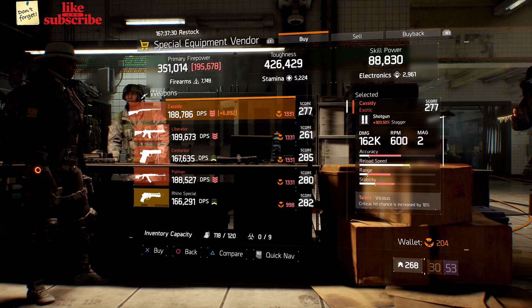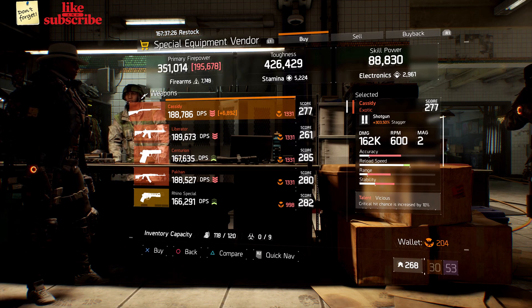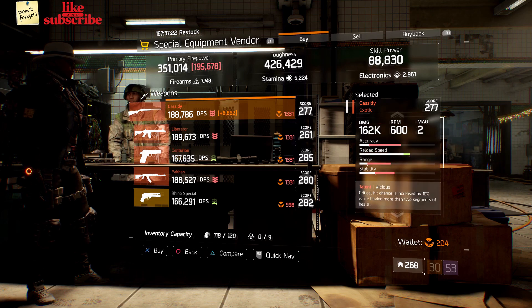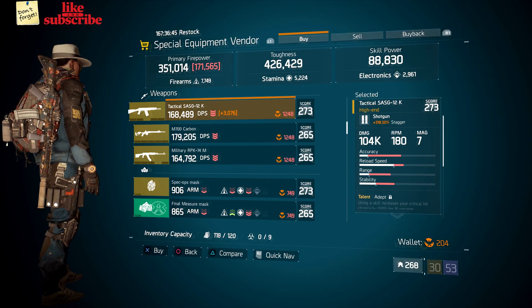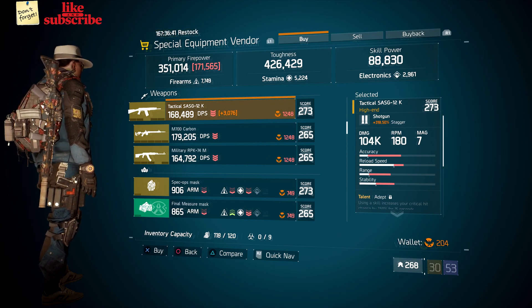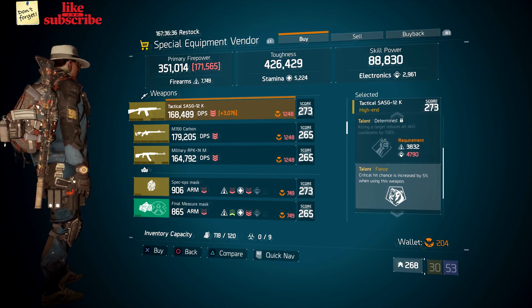Still at Base Operations, head over to the special equipment vendor. Here we got a Cassidy with a gear score of 277 — it has 303.50% stagger, and the talents are Vicious, Self-Preserved, and Boomstick. Also here we got a Tactical SASG-12K with a gear score of 273 — it has 318.50% stagger, and the talents are Adept, Determined, and Fierce.